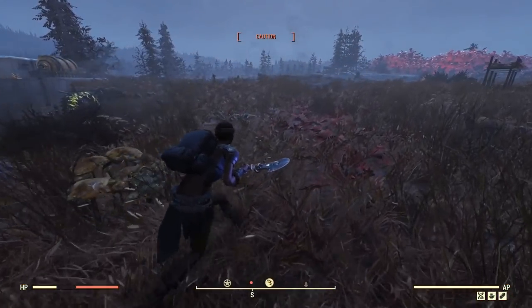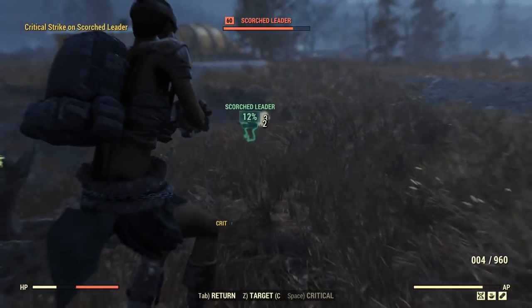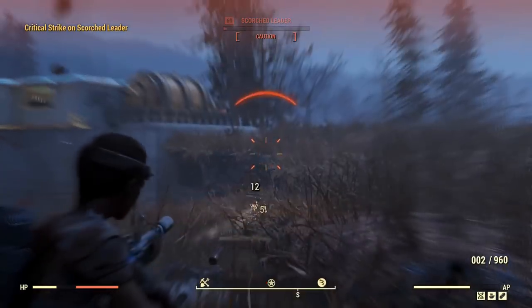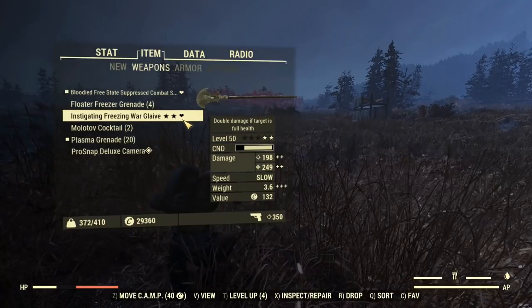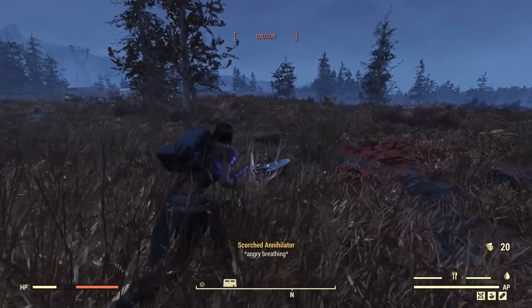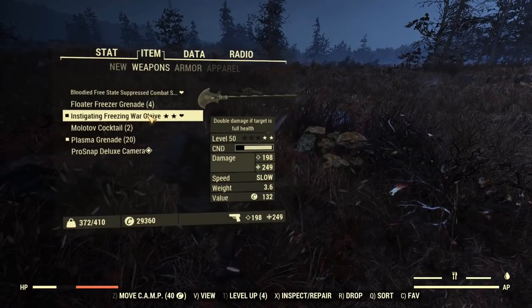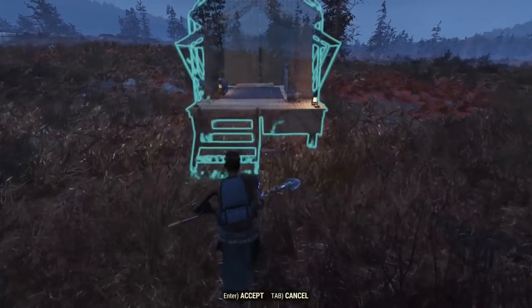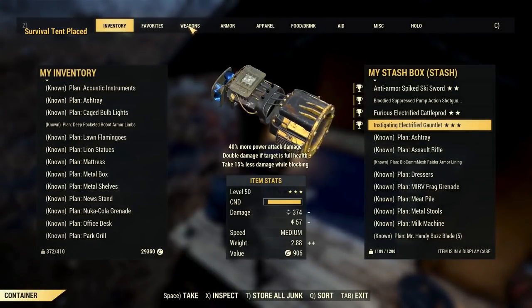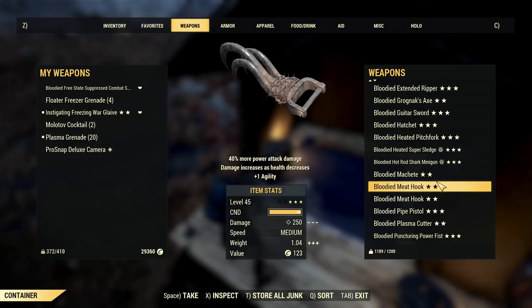So yeah, I'm actually starting to like it towards the end there. It's definitely got the heavy-hitting potential, but in terms of overall mobbing compared to something I usually use, I'm fairly certain I'd get a better damage number out of this thing than what I would get with my bloodied power fist. I'm going to bring out Becca's Punchy for a second just for a little bit of post-match comparison here.